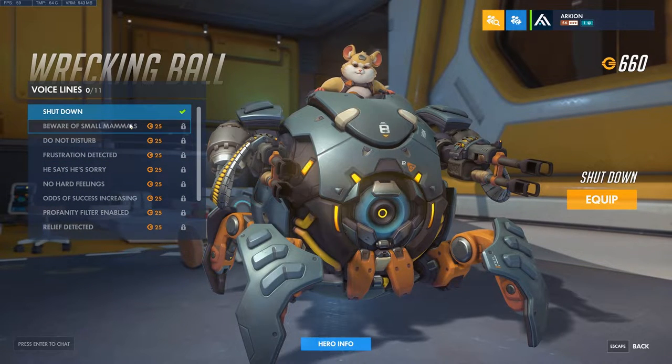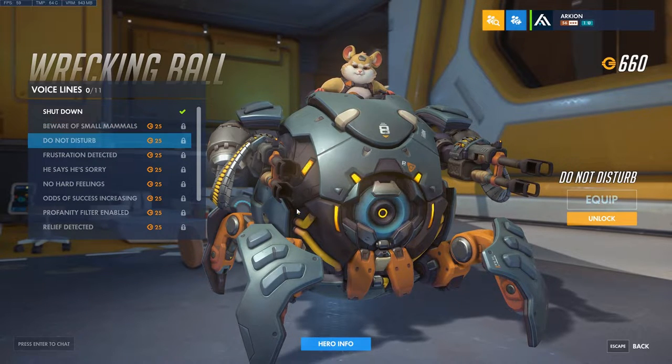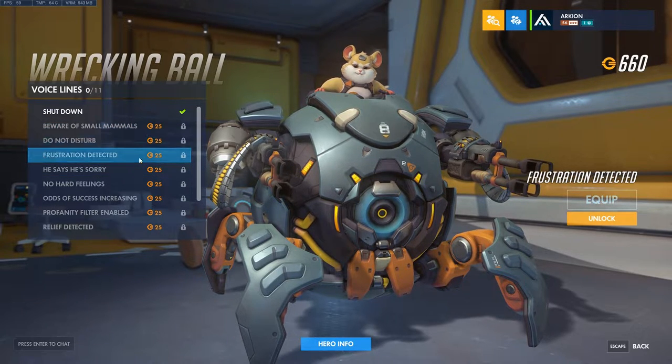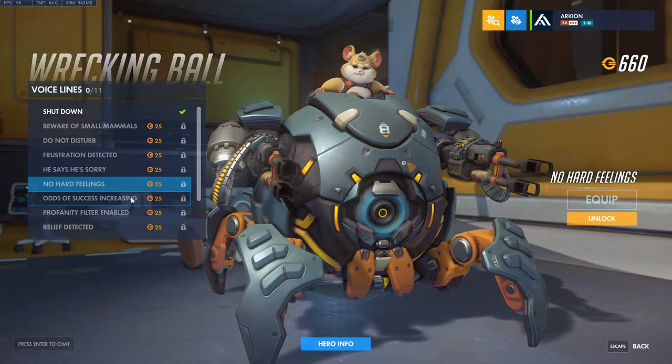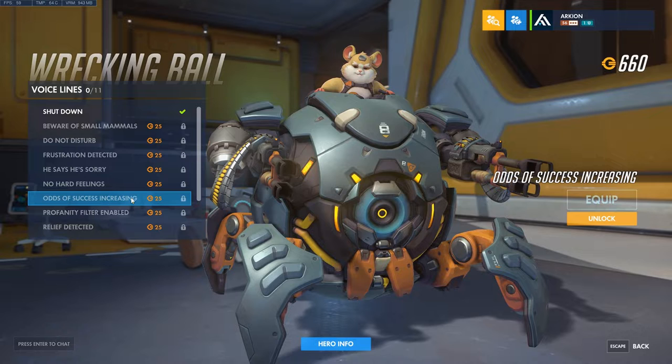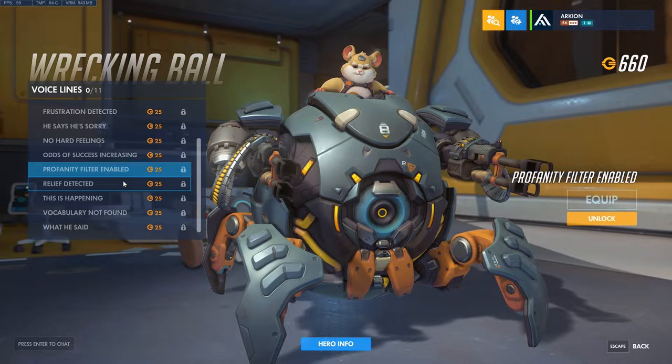All right, voice lines. That's the normal one - default. The little lights kind of light up when he talks. Did you hear what he said? So we'll go back to him. 'Beware of small bubbles.' 'Do not disturb.' 'Frustration detected.' He says he's sorry. I like how they put that one in there. He's cussing.